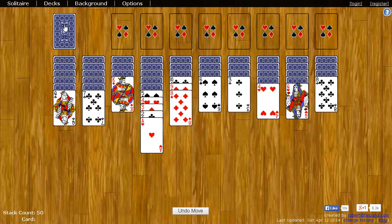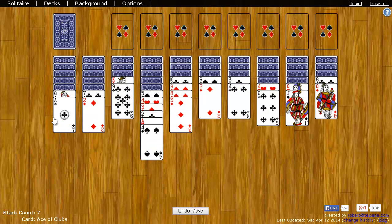If you ever need more cards, you can simply click on that and one card will be dealt to each pile. Note that you can only click on that so long as none of these piles are empty — if you empty an entire pile and there's an empty spot, then you can't click on that. So when you get an empty pile, you can put any card there that you want.